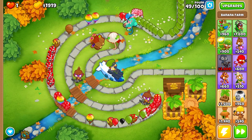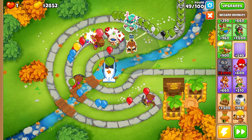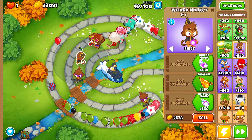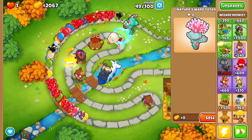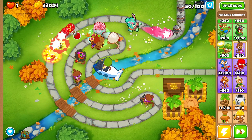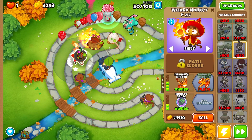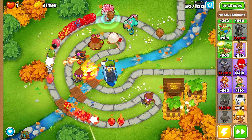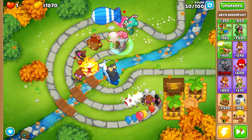These ceramic balloons are making it a little further than we'd initially like. I think we may need to go with a wizard monkey upgraded to wall of fire with monkey sense, and also dragon's breath for that extra popping power. Let's go ahead and upgrade to dragon's breath as soon as we can afford it. Now that we have banana farms, we won't have to worry too much, and dragon's breath is a good investment when dealing with ceramic balloons.